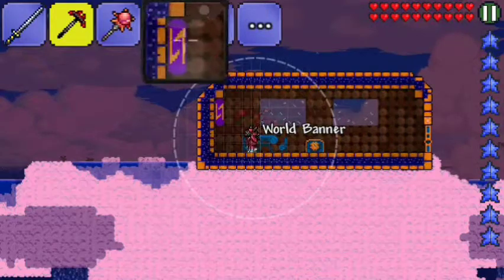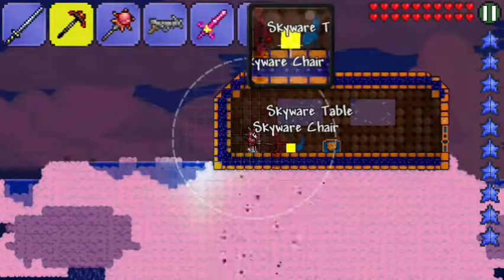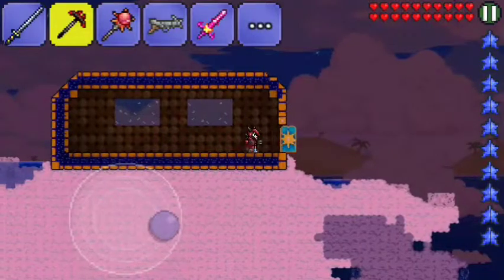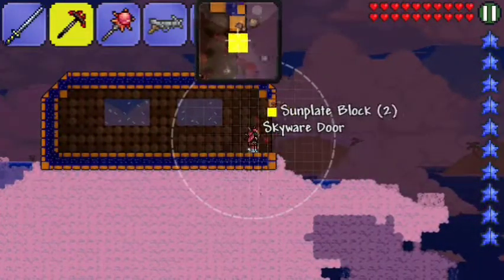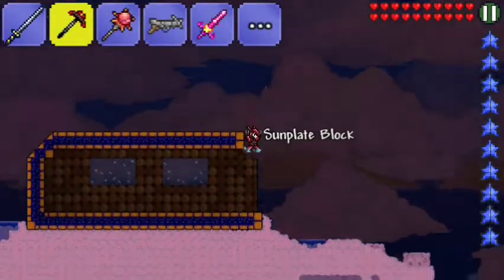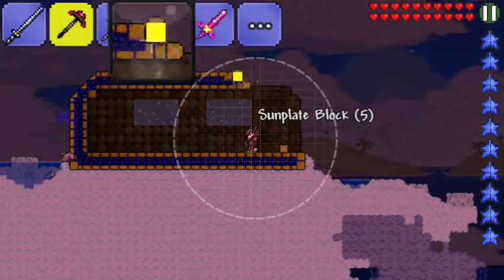Okay, a gravity banner, a world banner — I think this is another gravity banner. Yes! And a skyware chair. I'm going to grab some of these and grab the skyware chest, because why not. And I'm just going to disassemble this house because these are materials that I'm not sure I can actually make, but they're pretty unique materials so I'd like to grab them.